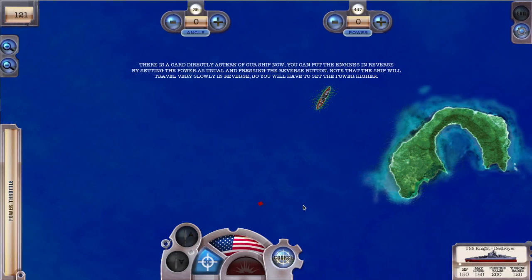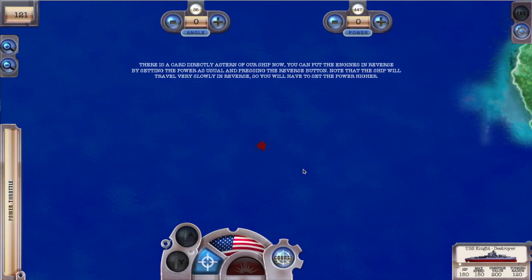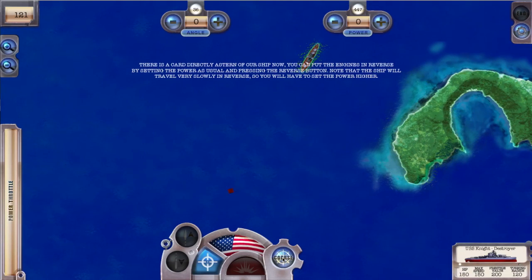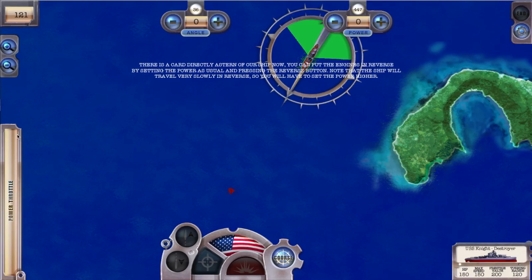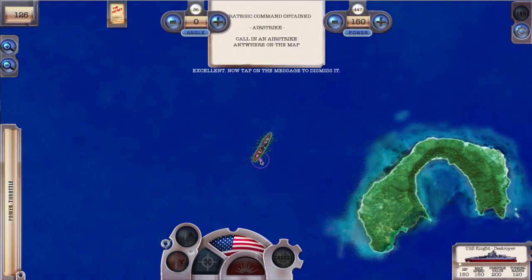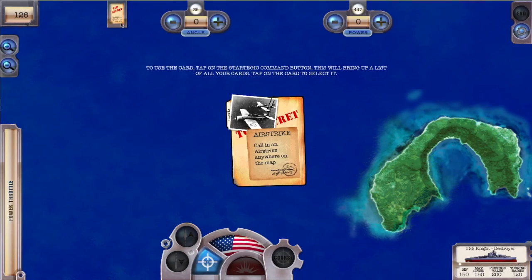There is a card directly astern of our ship. You can put the engines in reverse by setting the power as usual and pressing the reverse button. Note that the ship will travel very slowly in reverse, so you will have to set the power higher than when moving forward. Excellent — now tap on the message to dismiss it. To use the card, tap on the strategic command button. This will bring up a list of all your cards. Tap on the card to select it.